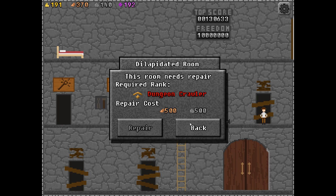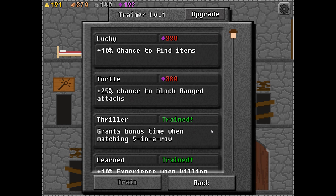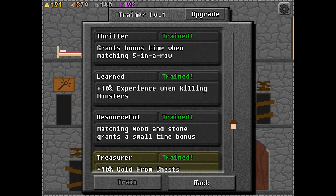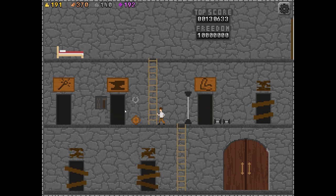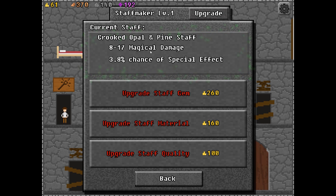This dilapidated eight-bit pixelated tower is something you can unlock with the use of resources — these are rooms which gain you a wide variety of different things. This is a trainer, for instance. This is a blacksmith — I can make weapons here, upgrade my existing weapon material as well as weapon sharpness, which will change its statistics. This is my current staff, which I use for magic. I can upgrade the gem; it is now an opal and pine staff.